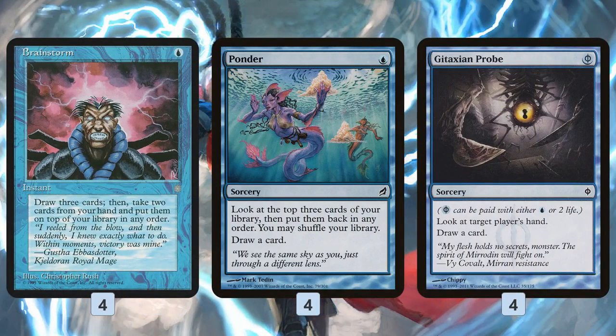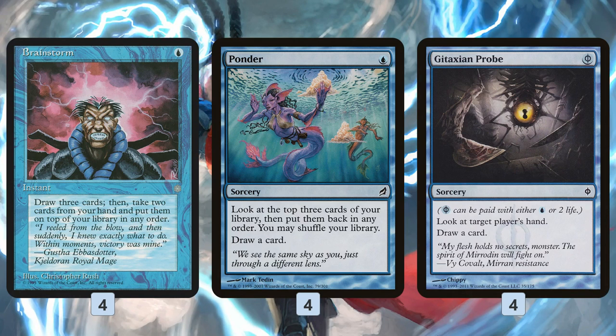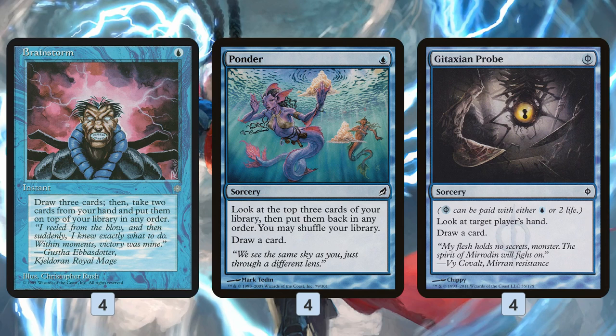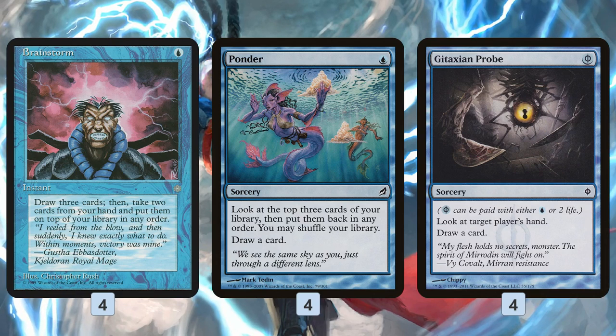Outside of the creatures, we have a ton of spells. Brainstorm, Ponder, and Gitaxian Probe are cheap ways to set up our Delver — especially Brainstorm and Ponder, which let us make sure we have an instant or sorcery on top of our deck. They're also cheap or even free ways, in the case of Gitaxian Probe, to trigger prowess. A nut draw on turn three could be Ponder, Brainstorm, Ponder, Gitaxian Probe — attacking for five with each of our Soul Scar Mages and Swiftspears. These cards let us chain through our deck and get prowess triggers without costing us a card.